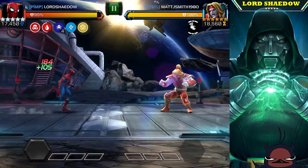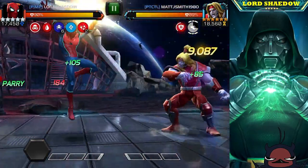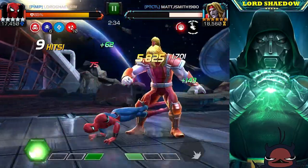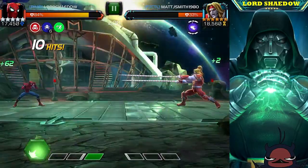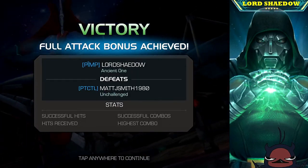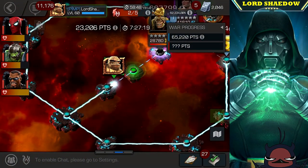I went with Starky since he has more health. He went unblockable — that's the node, very annoying, but easy to play around since it doesn't last long and has a nice cooldown. I just ripped Omega Red apart, baited out his special, and he went down. Starky just tore him up. If you know how to fight Omega Red it's not a big deal, even on a path that isn't your usual one.